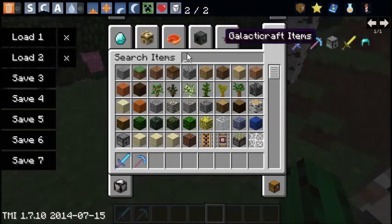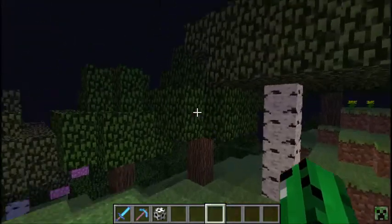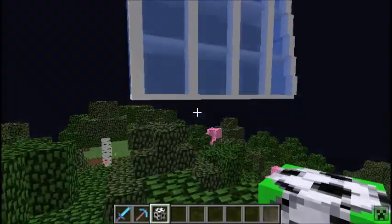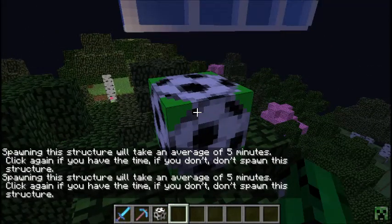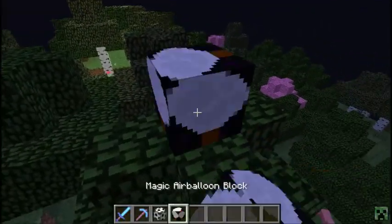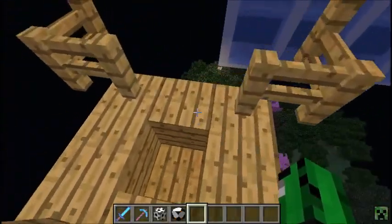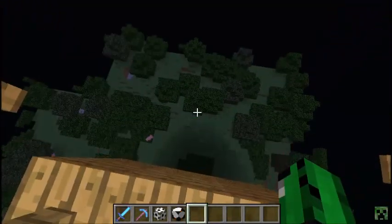Let's get back over to the mod we're doing right now - the Instant Structures Mod. Which one should we choose? Magic stadium block - wonder what this one does, haven't really checked it out yet. Right-click it - spawning the structure will take an average of five minutes, so we'll spawn that at the end of the video. How about the hot air balloon? Look at it right here - this is sick, this thing is pretty cool.